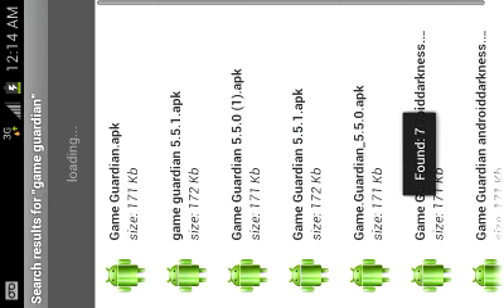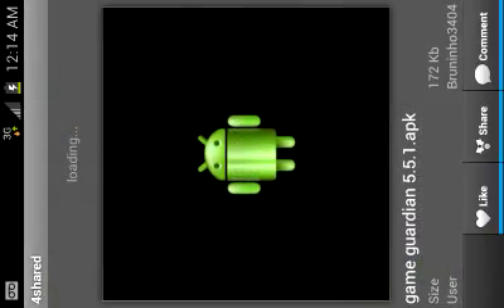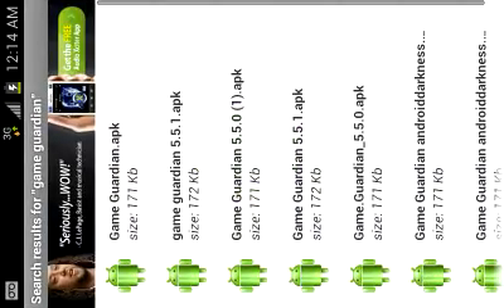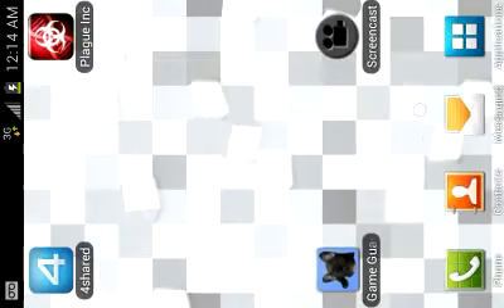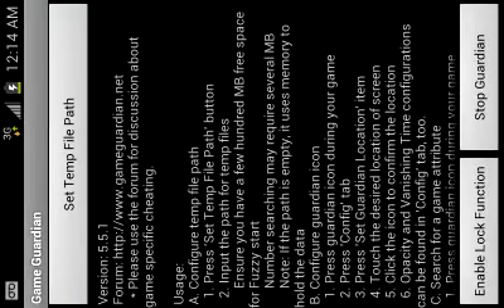Download any one — I chose the second one and that's the one that works for me, so I recommend that one, but pick any one that suits your needs. Then when you've downloaded it, open it. It should say 'Granted Super User Permissions' — don't do anything, don't press anything, just X it out.